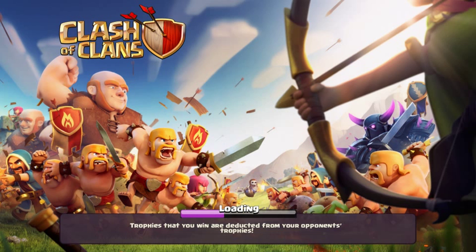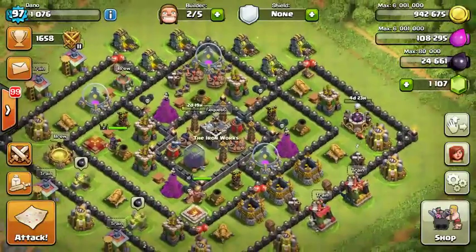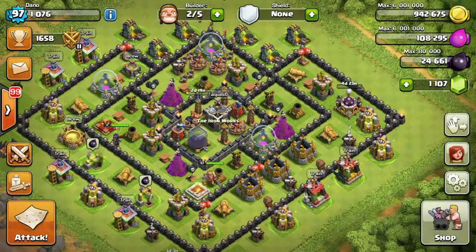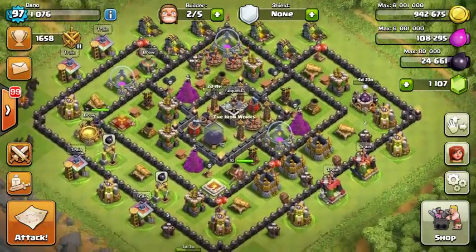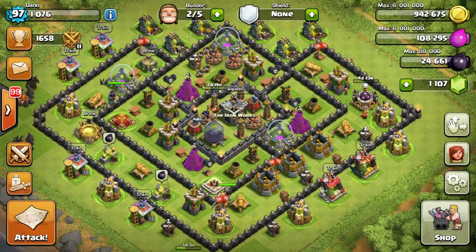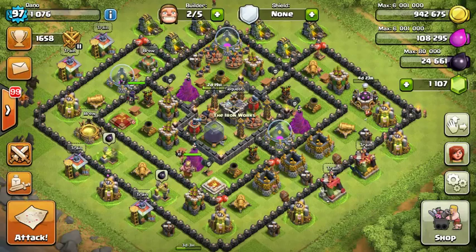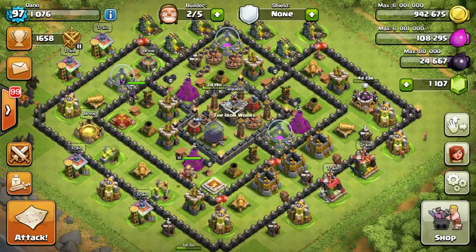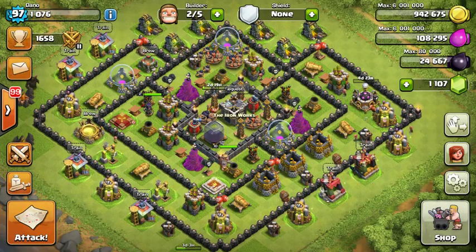Hey there camcorders, got another video for you. This is another town hall nine war attack — my second war attack on a base that's been attacked once. I know where some of the traps, giant bombs, and hidden teslas are. I'm going to use a mostly all-hog attack with max hogs in the clan castle. I'm at town hall nine attacking a town hall eight, so I do have that advantage. Here's that hog attack, let's get straight to it.